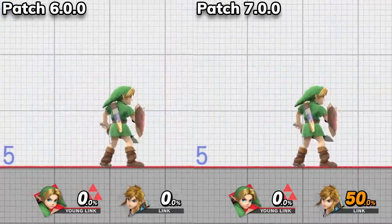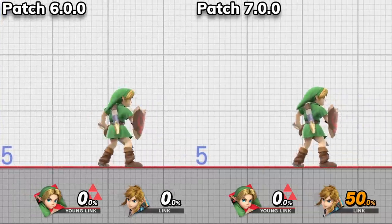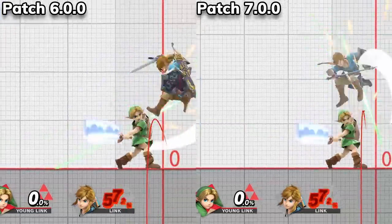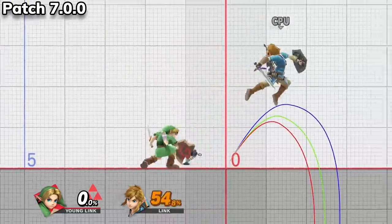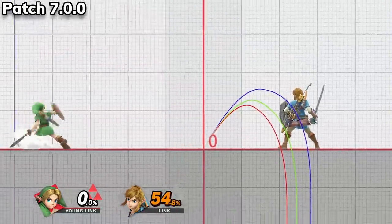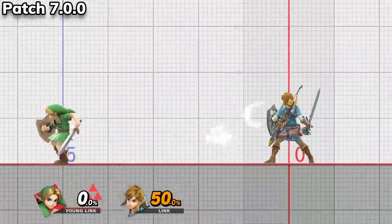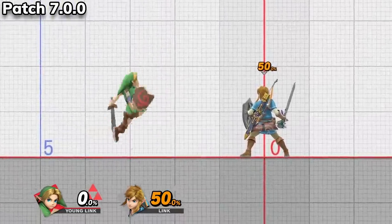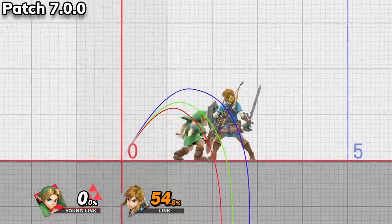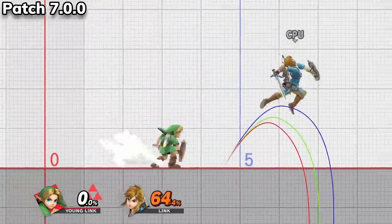Next up, both the tiny Links got changes, so let's start with the more popular Young Link. His Jab 1 now comes out faster. Young Link's up smash, up air, and forward throw all now send enemies further away. Lastly, his Zair comes out faster, launches opponents at a different angle, and keeps enemies in hitstun for longer. Nothing game-changing here for Young Link at first glance, but be ready to see them using Zair a tiny bit more, especially if the Zair to forward smash combos that some mains have posted online prove to be true.